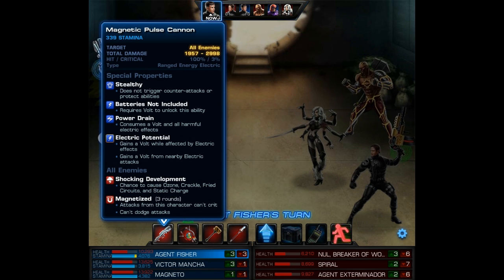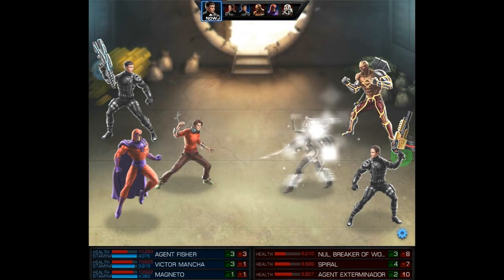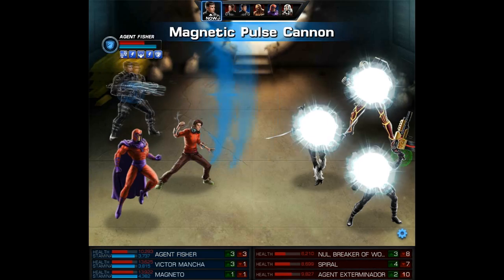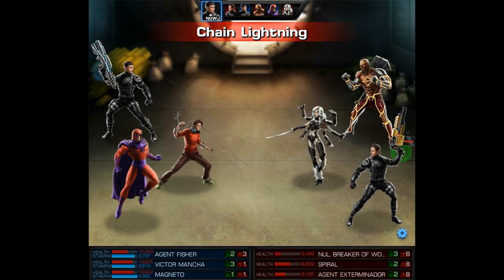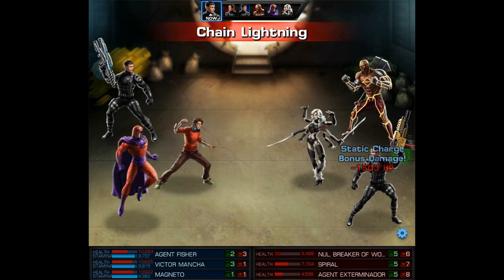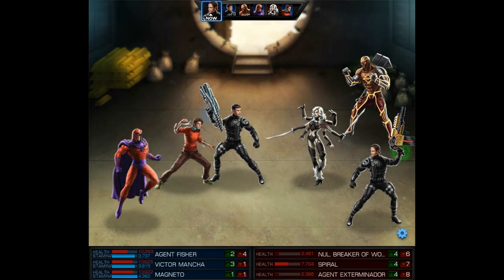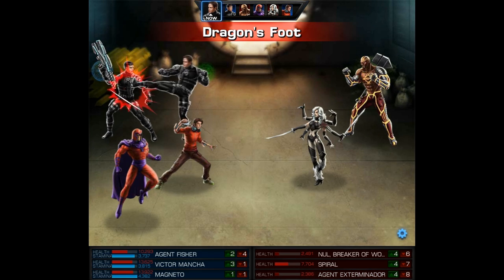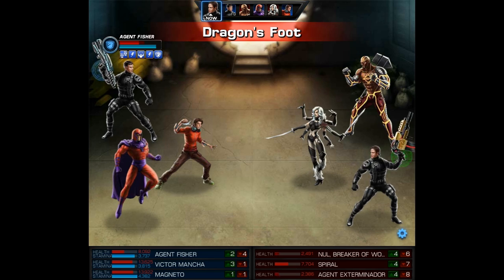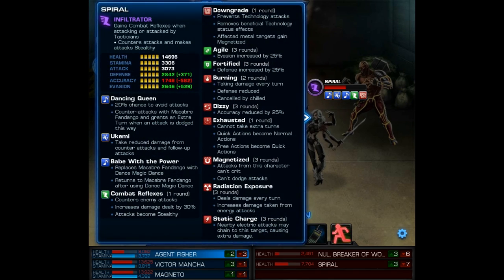We're not quite as worried about Null's preemptive counter, because Ragnarokkum Sockum isn't that vicious — it's certainly no Fatal Fist. Now you're about to see that Pulse Cannon in action, and it's stealthy. It's going to trigger Static Charge, and it has a chance to cause ozone, crackle, fried circuits, or even Static Charge itself. It's a pretty nasty AoE electric attack. The other bonus is, even if the enemy inexplicably manages to dodge, you still get that Static Charge proc. After all that, the enemy team is severely crippled. Plus, they're going to take a discharge because of crackle. And that's the end of the enemy agent.